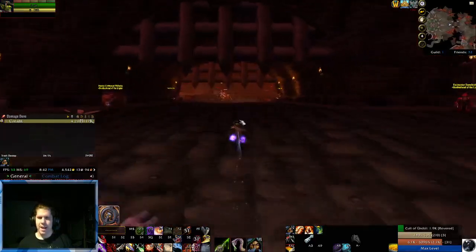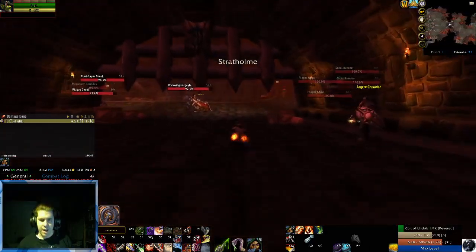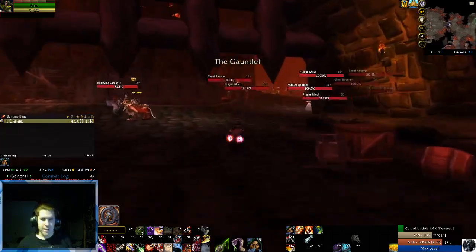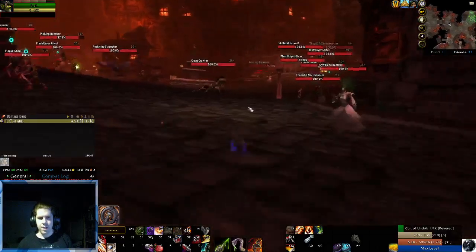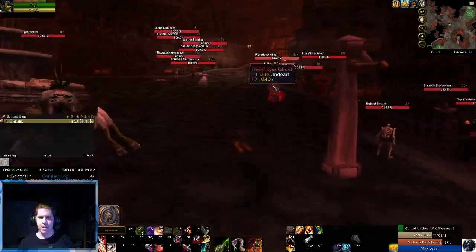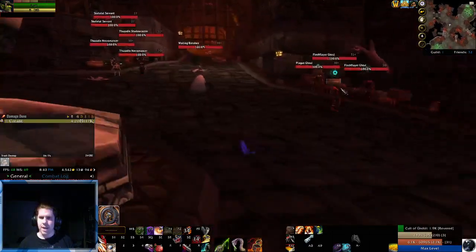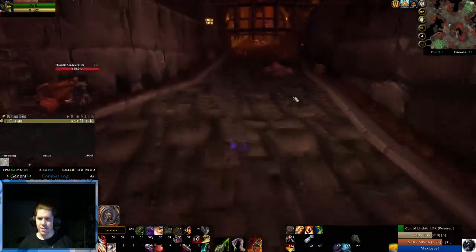Particularly quick on getting in because of Stealth, which is great. Now we just need to get back out and the speedrun will be concluded. While they all fight each other, we can just navigate through. Interesting thing to note that I was not aware of: the ghouls can see through Stealth, so avoid them.